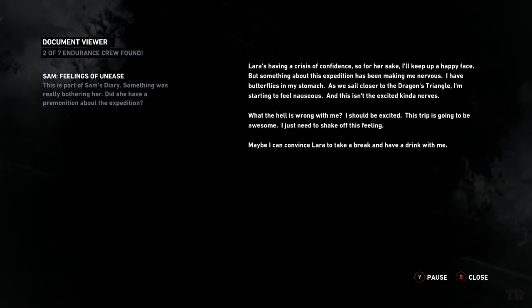We found something else. Lauren's having a crisis of confidence, so for her sake I'll keep up a happy face. But something about this expedition has been making me nervous. I have butterflies in my stomach. As we sail closer to the Dragon's Triangle, I'm starting to feel nauseous — and this isn't the excited kind of nerves. What the hell is wrong with me? I should be excited! This trip is going to be awesome. I just need to shake off this feeling. Maybe I can convince Lara to take a break and have a drink with me.